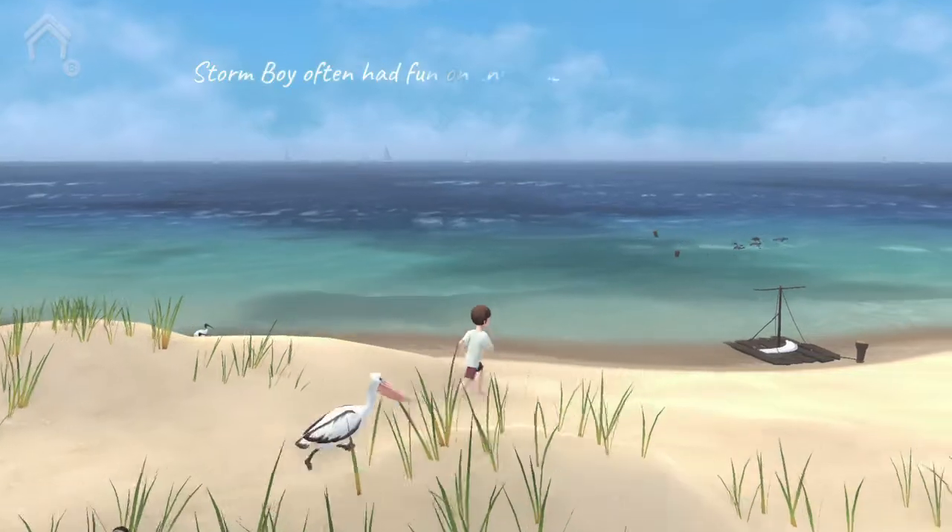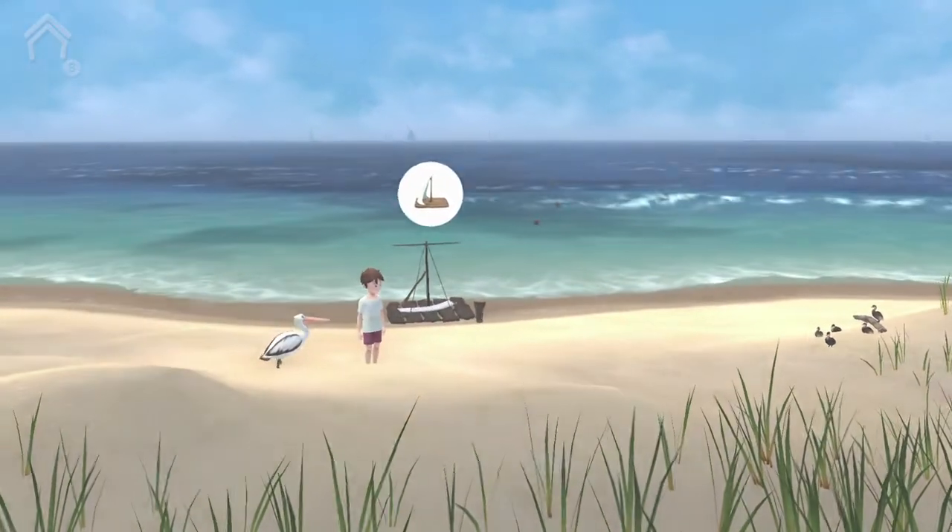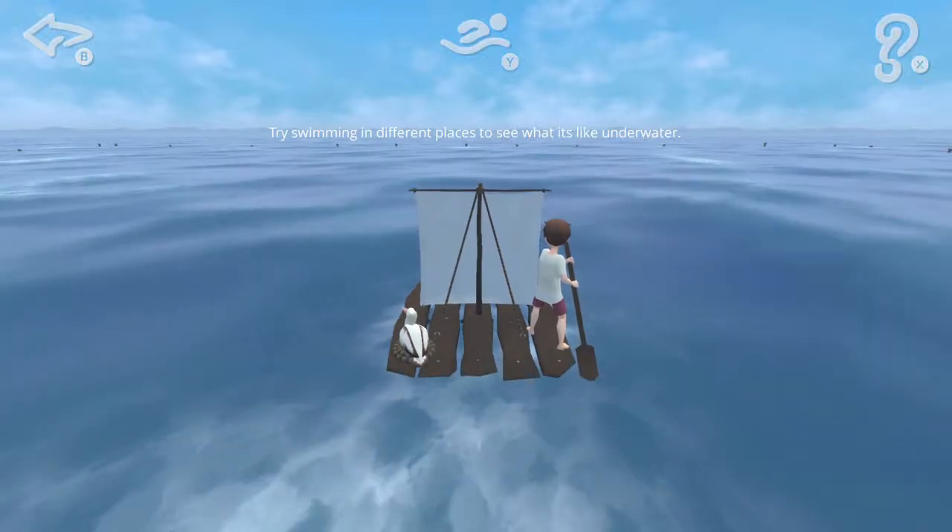This is towards the beginning when you're heading down the beach. You will notice this raft here. Hit the A button to play the minigame. Once you are on the actual raft, hit Y to dive down.